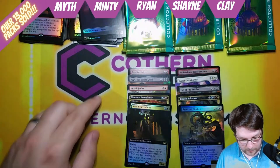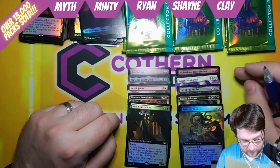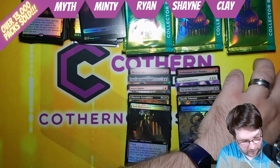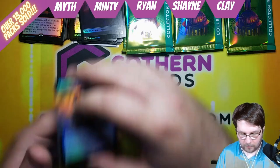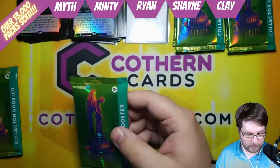Let's see where you ended up, Minty. 3, 6, 10, 13, 15 — and another 10 is 25, 30, 34. So edging Myth out by 1 at 34. Myth now in the low spot with 33. We'll see if either of those end up holding as we move on to our middle spot.